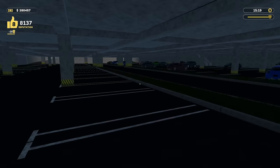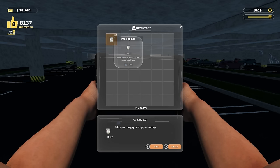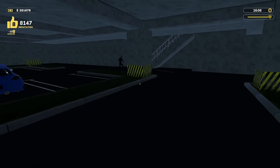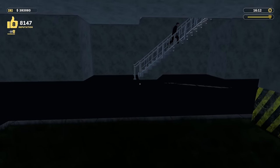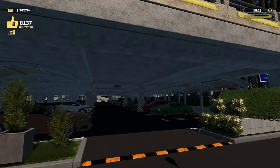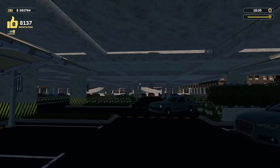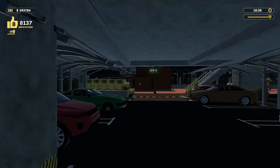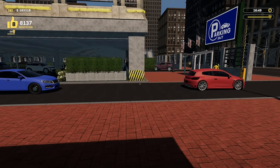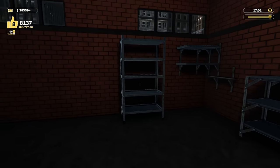Somebody's gonna get sued for that! Alright, all the parking limiters are placed. I have four extra cans — so I bought 52, then bought 24 more... that means there are 72 parking spots total. So we need 72 parking bumpers and 72 covers. Oh gosh, I didn't even finish putting covers on all of these upstairs either. I just didn't do it. I wonder if there's a statistics screen somewhere to see how much money we're making.